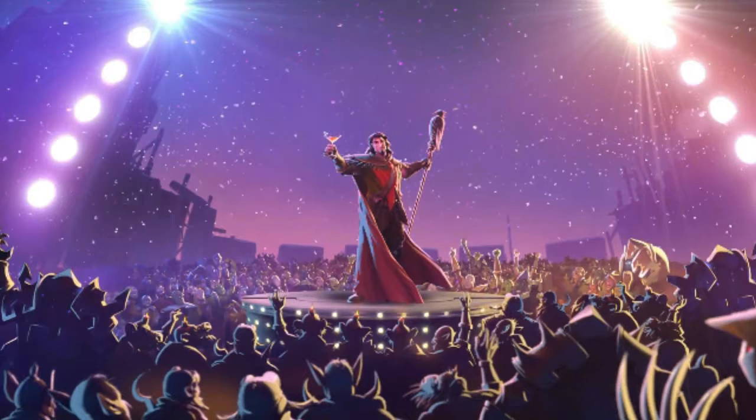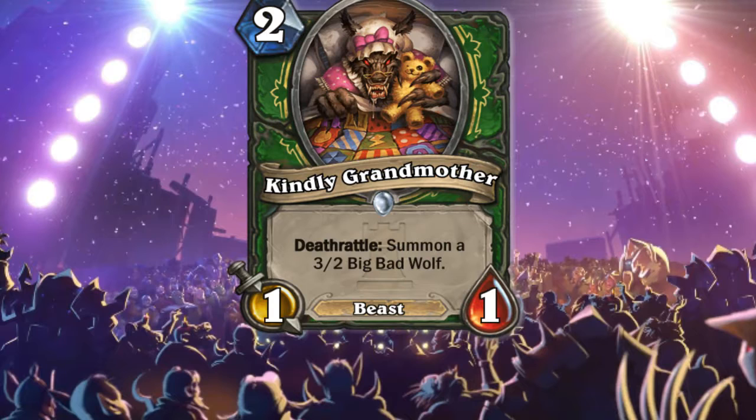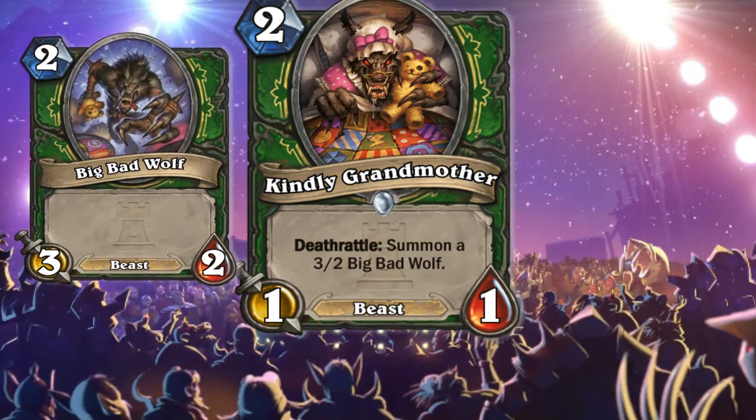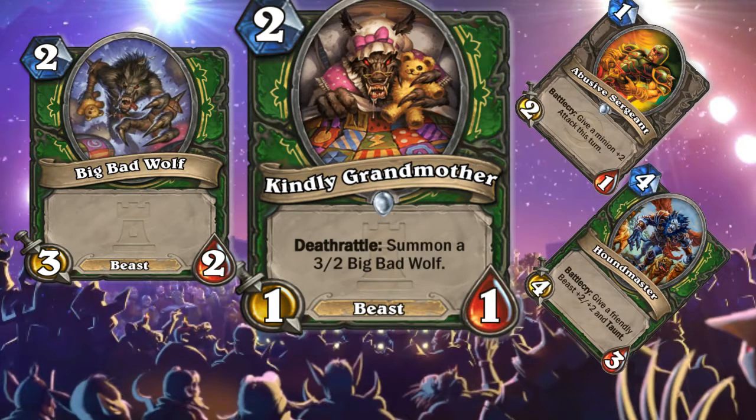Let's see what Blizzard has in store for these classes. We will start with Hunter and the first card in our arsenal for Hunters is the Kindly Grandmother, a 2 mana 1-1 minion that has a deathrattle of summoning the Big Bad Wolf. It also has the beast tag. It's a very good card, but I'm afraid of confronting in standard again the mighty face hunter with top deck Kill Command, or as other players call it, Skill Command. But it's also good with Houndmaster, so even control beast hunter has some possibility of shining in this new upcoming adventure.